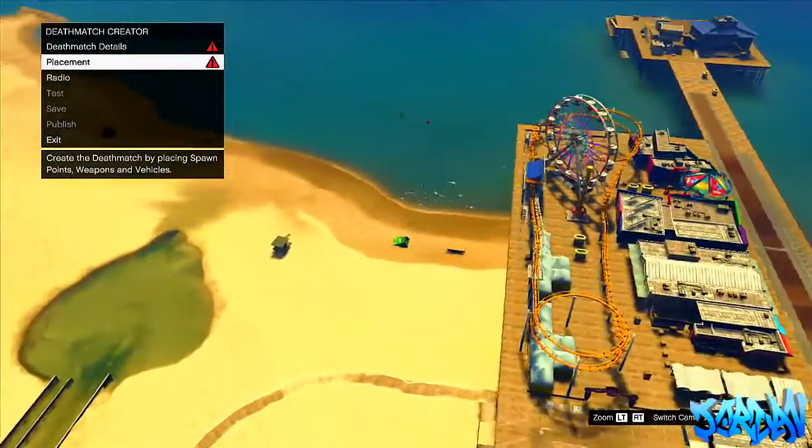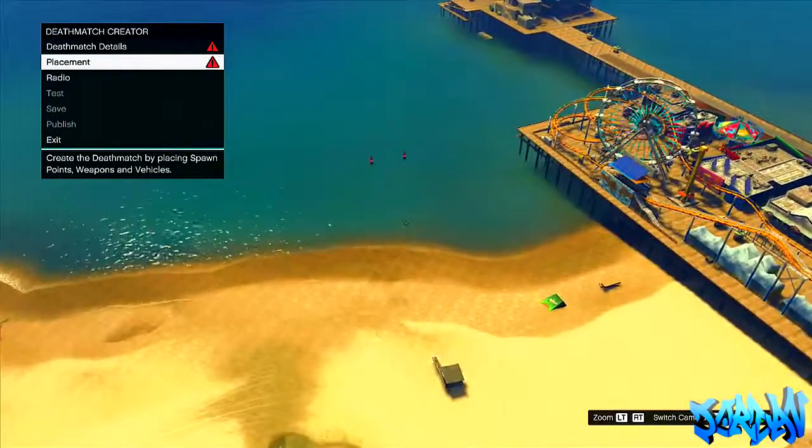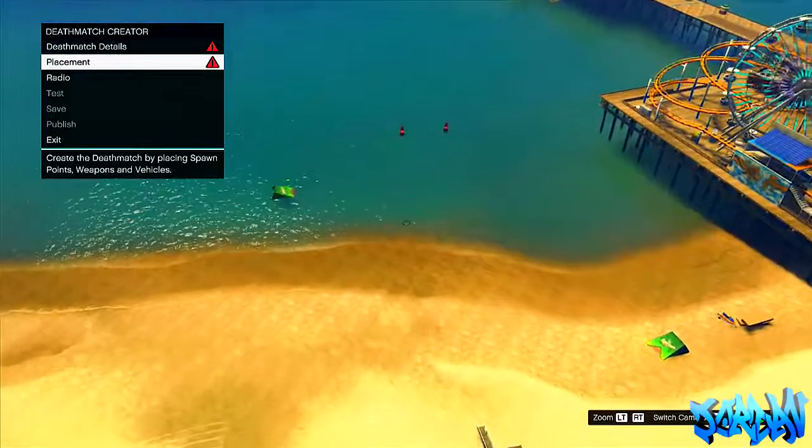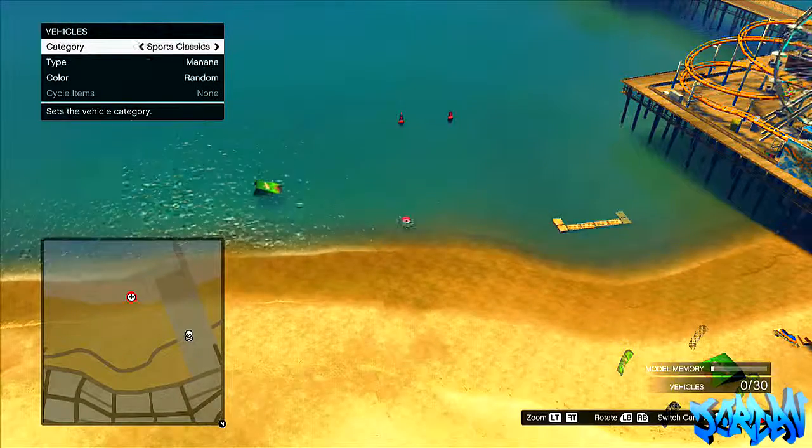What we're going to need to do is load up Deathmatch, then press Placement. There'll be props, vehicles and things like that — basically things that you can place down for your Deathmatch. What you're going to want to do is go to Vehicles.